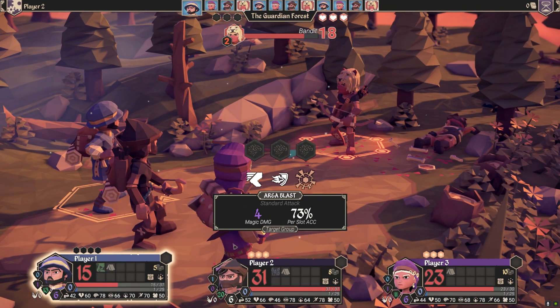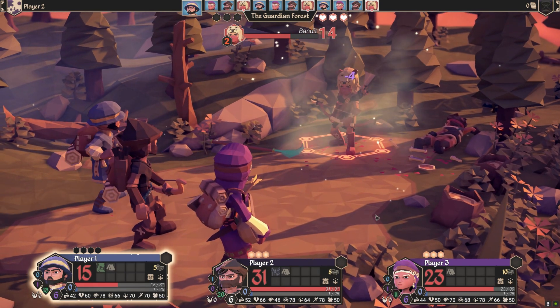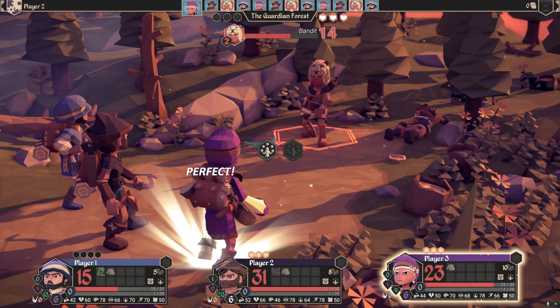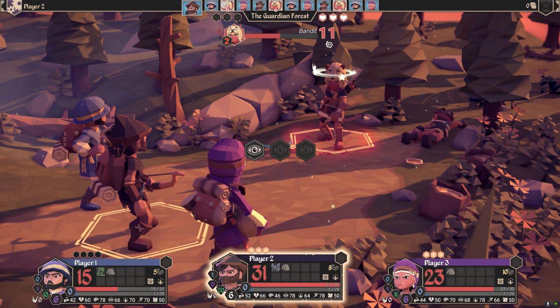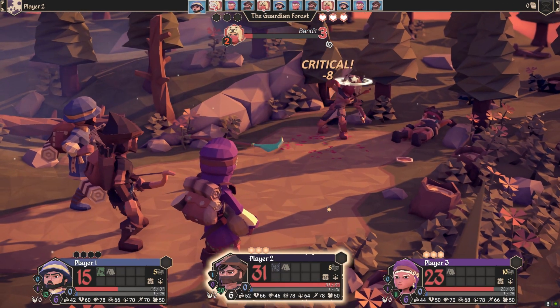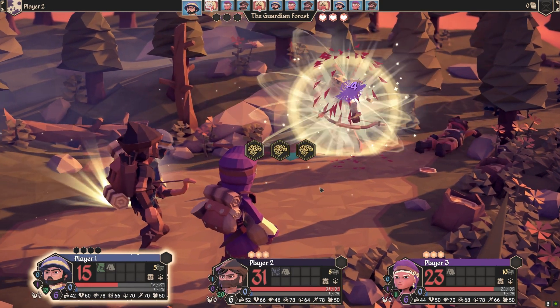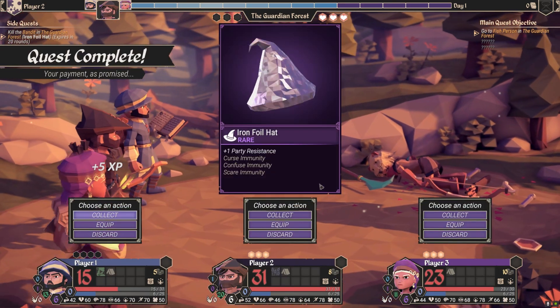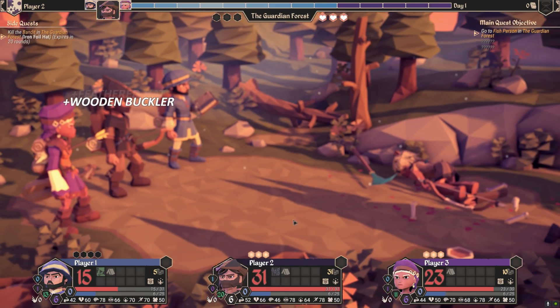What does the minstrel do? I don't think she's ever done anything. Oh, here's the minstrel — finally get to do something. I can use some buff spell. So yes, she doesn't do much. I won't choose minstrel next time — she doesn't do anything. Nice, got the hat and got more loot!